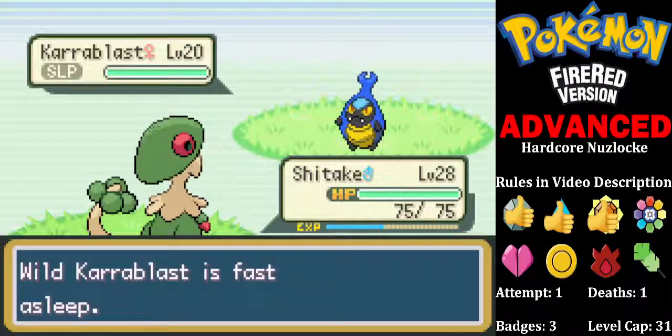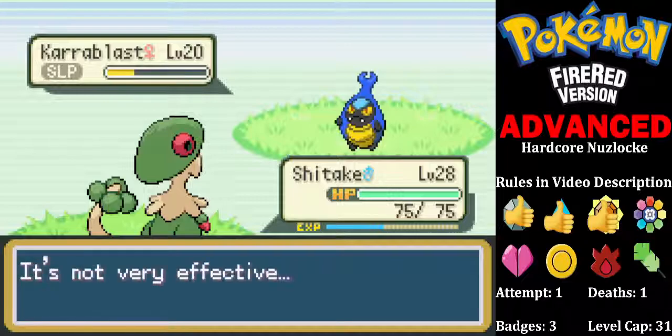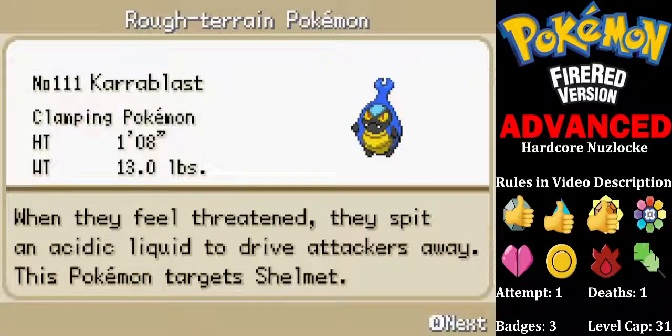I could probably do a Mach Punch on you, couldn't I? Just about. If I had a critical hit it would have been dead. Karrablast — the clamping Pokemon. What do you look like?